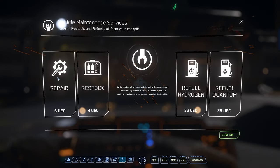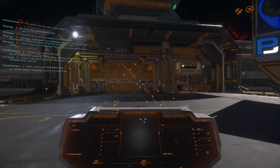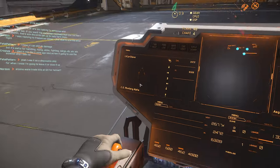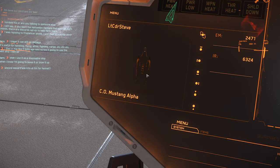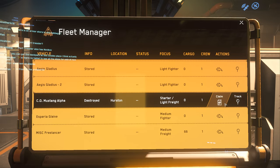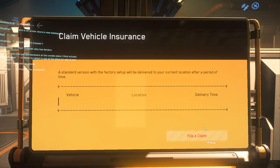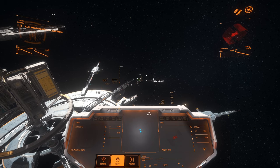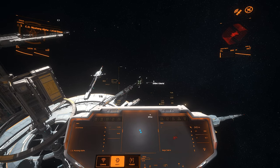After that mission we took some damage and used ammo, so we'll go ahead and restock, repair, and refuel. Listen for the repair sounds and watch the visual flash on the ship. If you can't refuel or restock your ship, just scrap it, recall a new one, and that gives you a fresh ship.